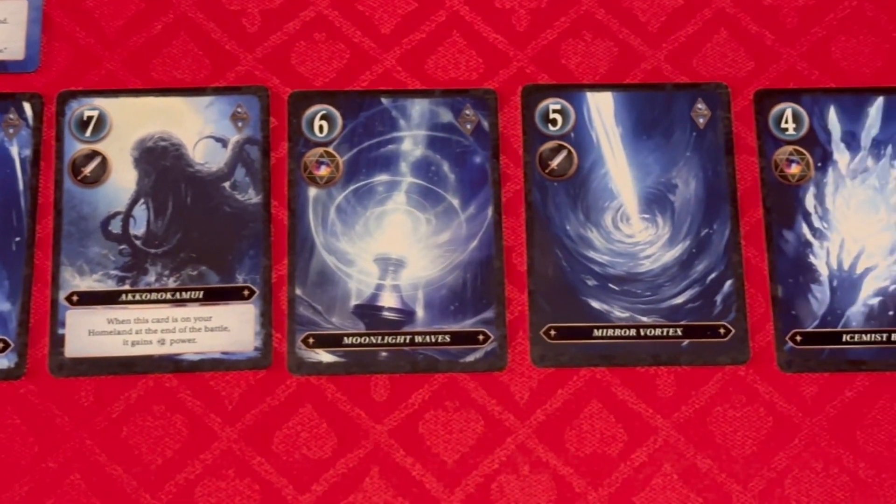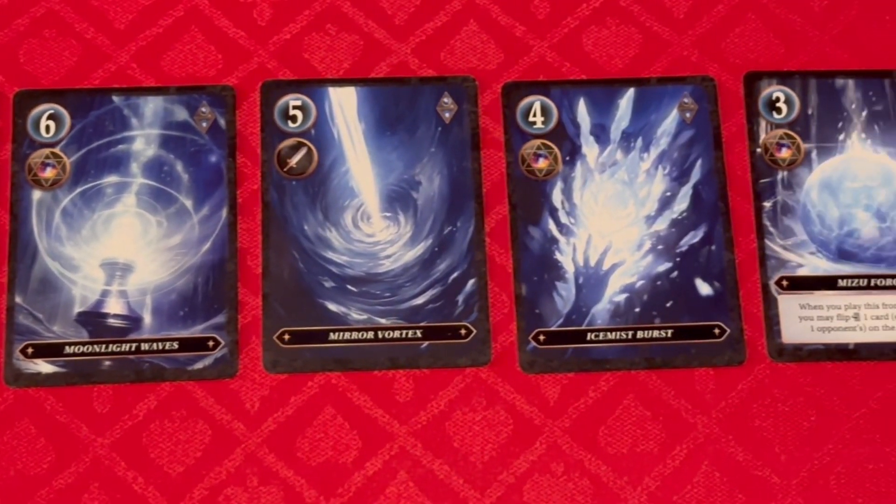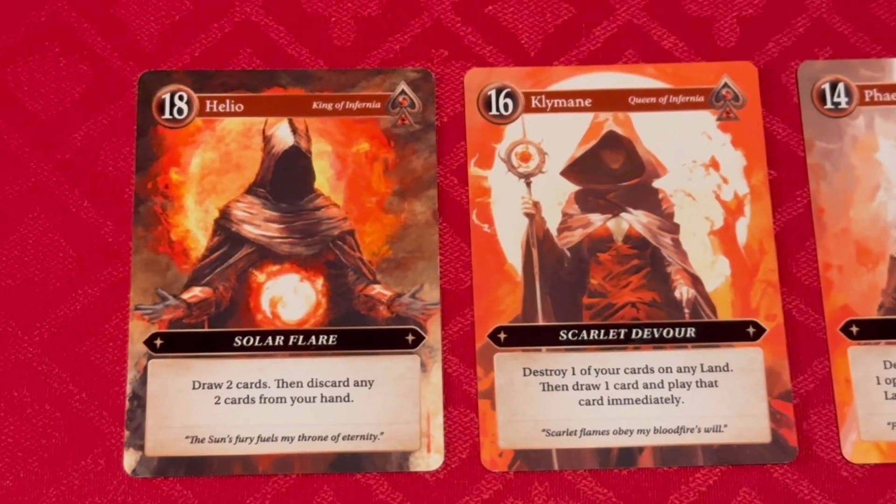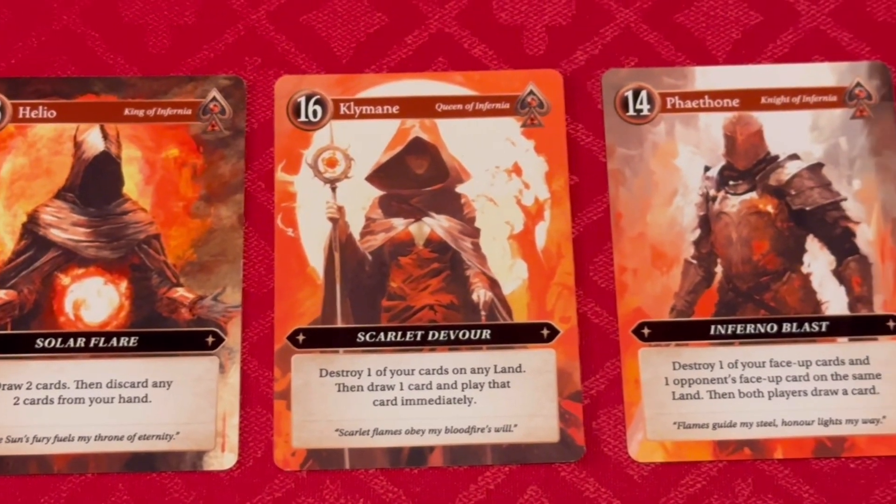For the leaders — for the blue, they're all about tapping your opponent's cards, providing additional card manipulation. The red is all about destruction — that's who I was. They're going to destroy cards and remove them from the game.